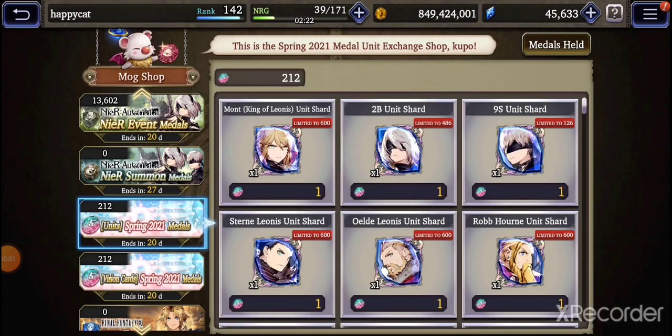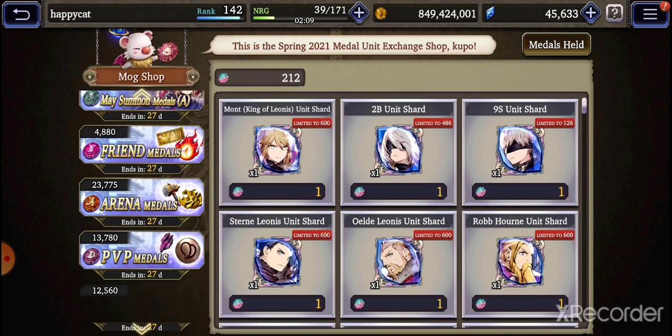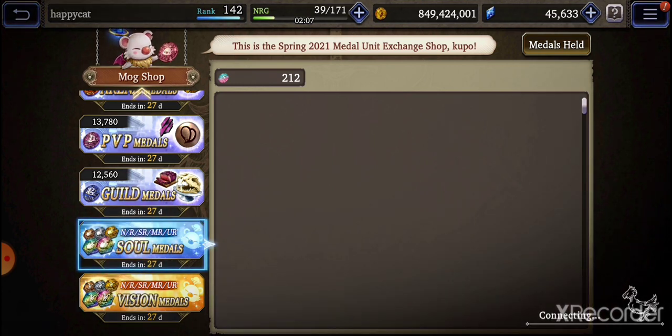Hi, welcome back on another episode of War of the Visions. This will be the post for Megamont and the quick shop review for it. Seems like we are able to get them for the spring metals, so that saves us a lot of headache in terms of pulling the shards.